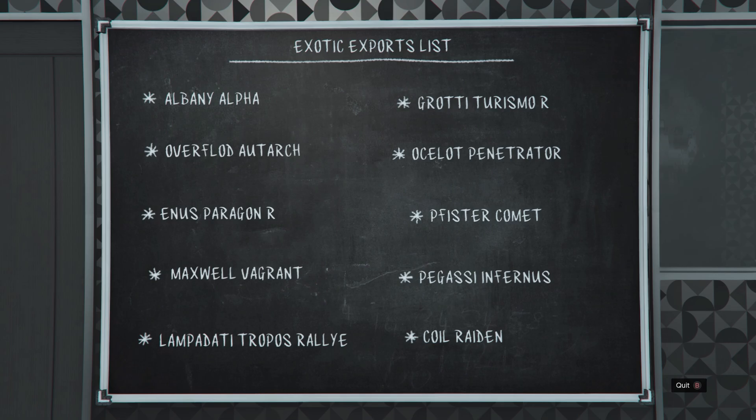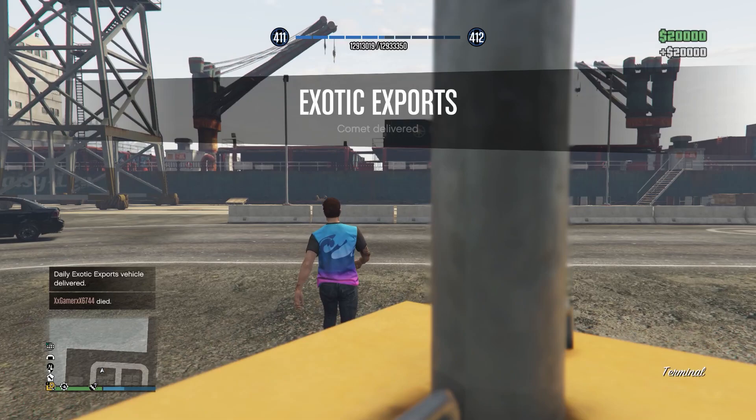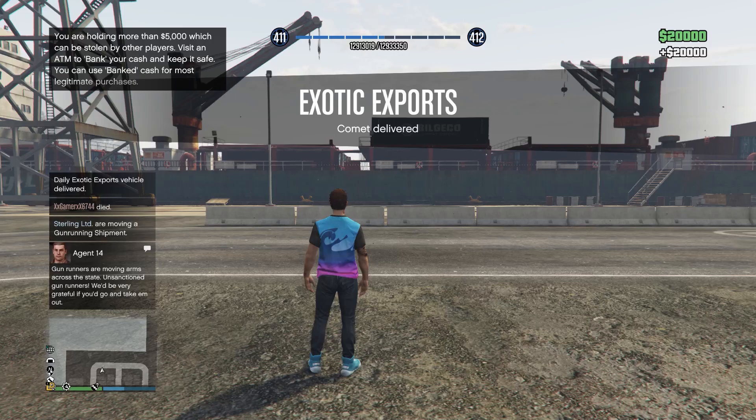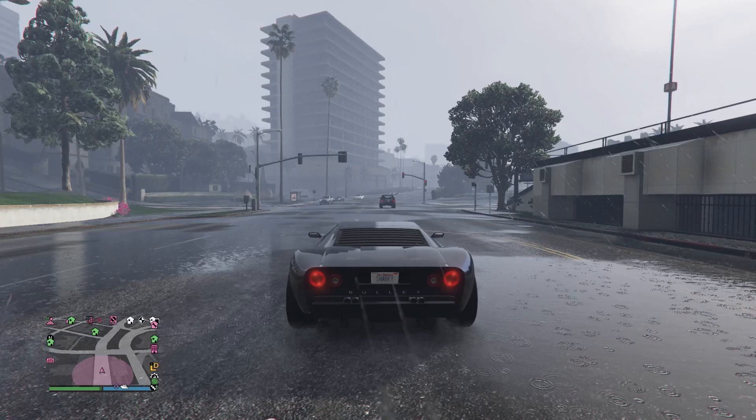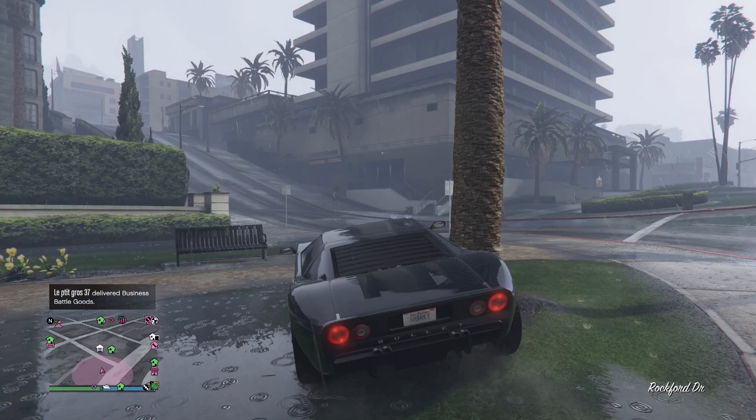Once you're back at your auto shop you can head upstairs and you'll see the exotic exports blackboard with 10 vehicles written on it. These are the 10 vehicles that you can find and export for a reward. This list changes every day and as far as I know everyone will have the same list at the same time. Every car that you export will earn you $20,000 and 1,000 RP, and if you complete all 10 in one day you will get a $100,000 bonus and the platinum award, for a total of $300,000 in that entire day. However getting all 10 in one day is a very challenging task and I'm going to do my best to help you achieve that.